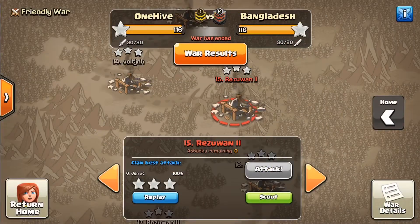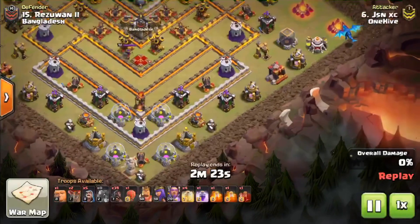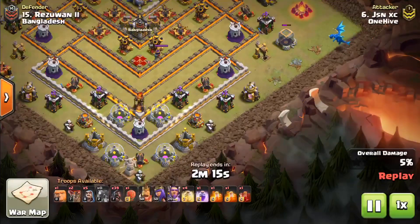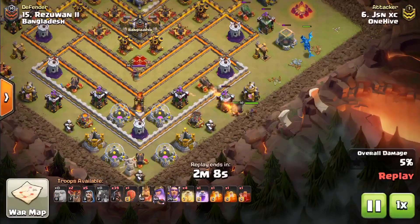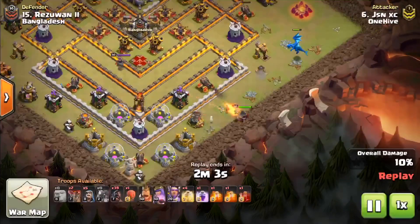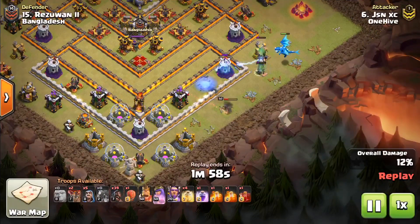We have JC coming in with an 11v11, and he's coming in with mass hogs on 11v11 — I've got to see this. He's starting off with an E-Drag in the three o'clock corner, clearing out that trash. Looks like he's going to get that Archer Tower as well. Then he's got the Queen with just a Giant in there to give her a little extra time to clear out those defenses. With this attack, he's got to really narrow the base, so he needs to clear stuff on both sides.